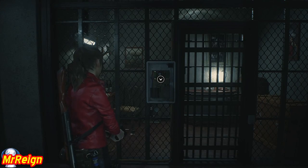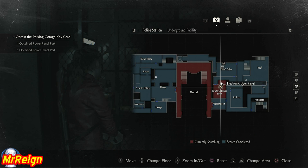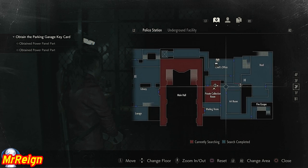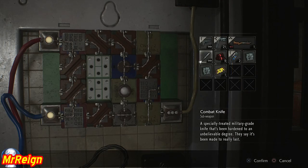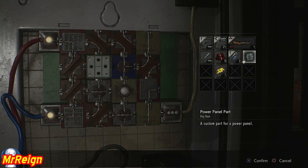This is 100% story-related so you will reach this point naturally. I want to show the map — it's just off the chief's office, after the parking garage. Here we go with the electronic parts.